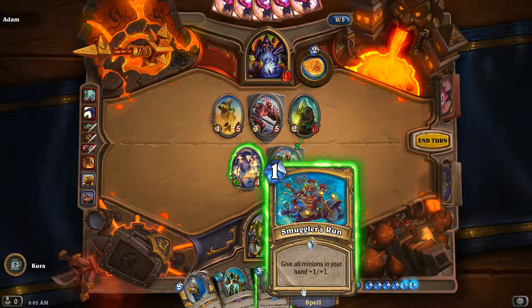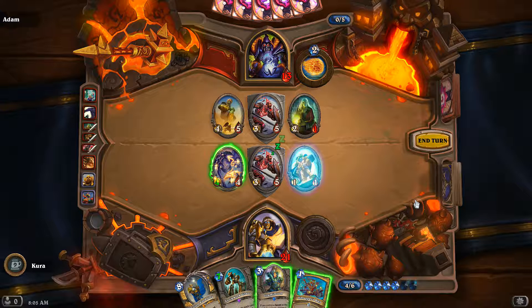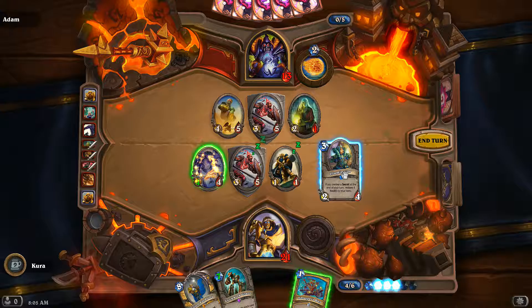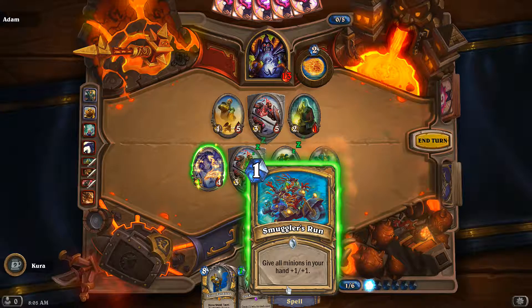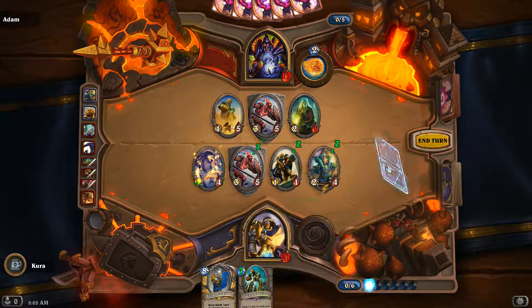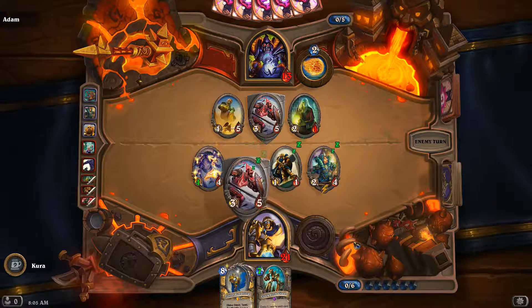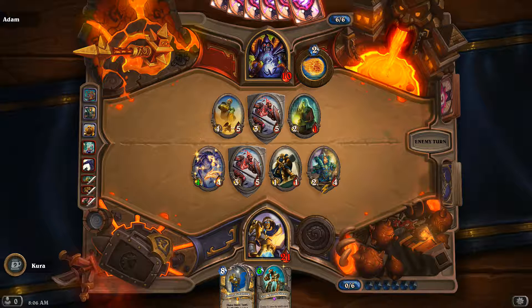So we play this and then — that's three, four, five, six. Still can't get through the taunt. Don't have a secret anymore. Oh, I messed that up — I'm so stupid. I played that in the wrong order. The wrong order. What is wrong with me? Come on, you have to think about that more.